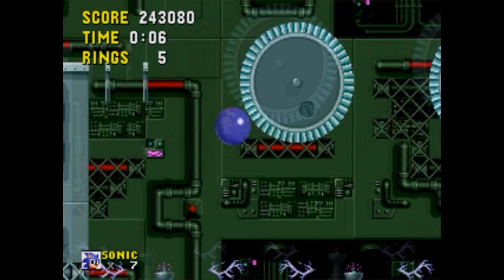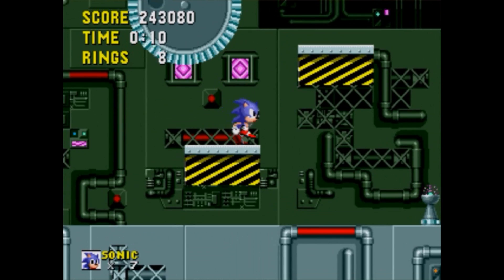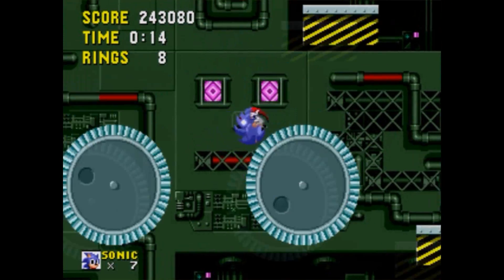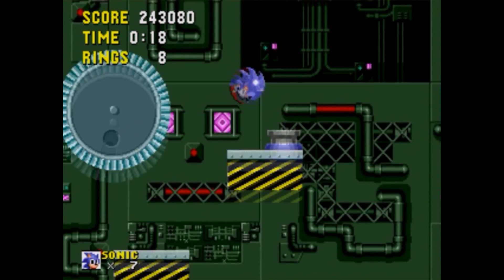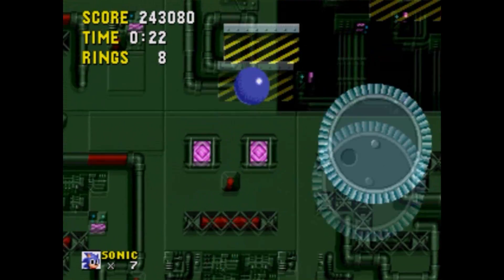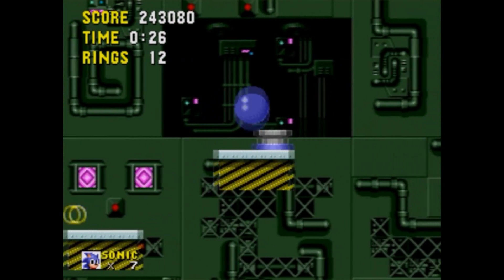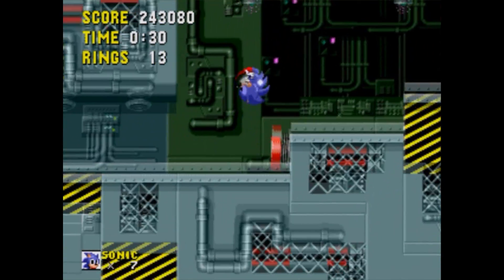Anyway, these things are like the gimmick of the second level — the sprinting pads. You must use them to make momentum to make a jump. It takes a lot to get used to them, but once you do get used to them, they aren't that bad.